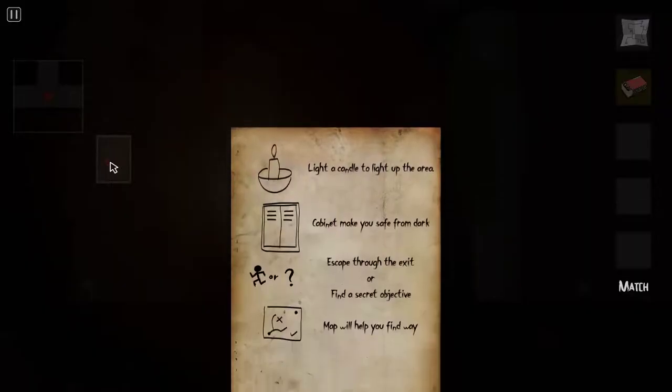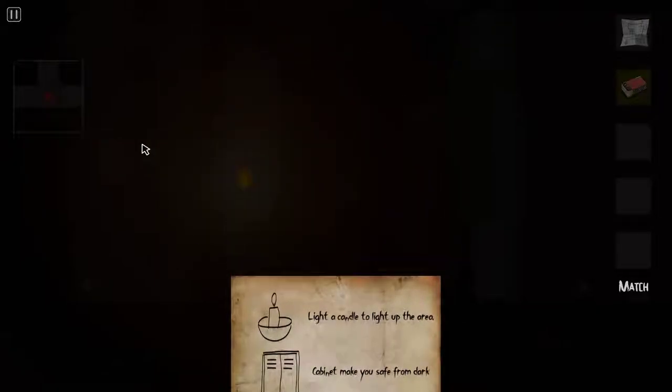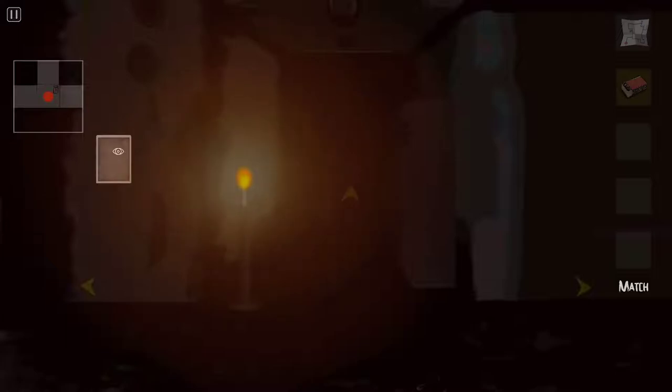Another space appeared in front of me in that dream. So the plant made a pill — what in the world is this? Let's set this candle on fire. Light a candle to light up the area — cabinet makes you safe from dark. I like that sentence. Escape through the exit or find a secret objective — map will help you find a way. Is there multiple endings to this game?